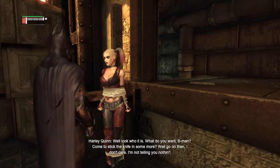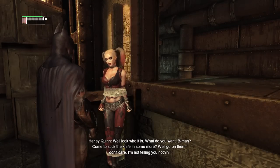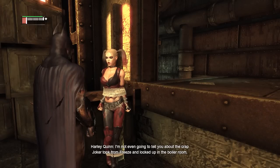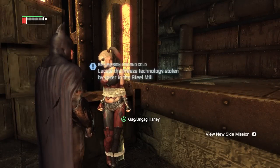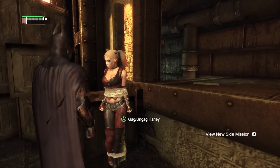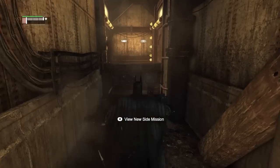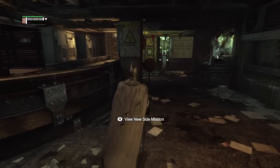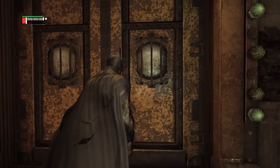[Harley Quinn]: 'Look who it is! What do you want, B-Man? Come to stick the knife in some more? Go on then, I don't care! I'm not telling you nothing! I'm not even gonna tell you about the crap Joker took from Freeze, locked up in the boiler room!' Well, she's not gonna tell us anything — no point in letting her keep screaming about it. Like she said, that's where we'll find our last gadget. I'm actually gonna head down there first, before we head out into our fated confrontation with the Joker.